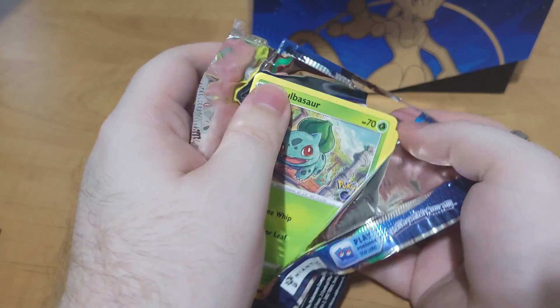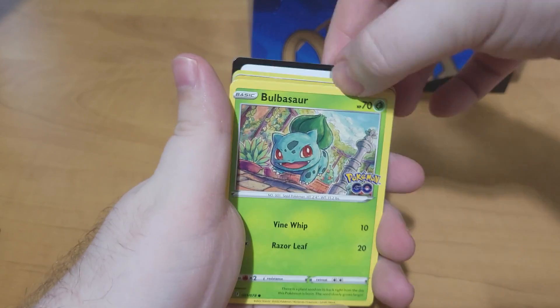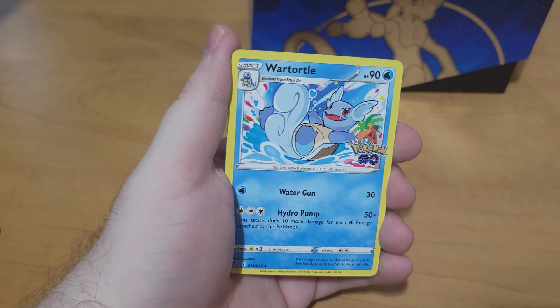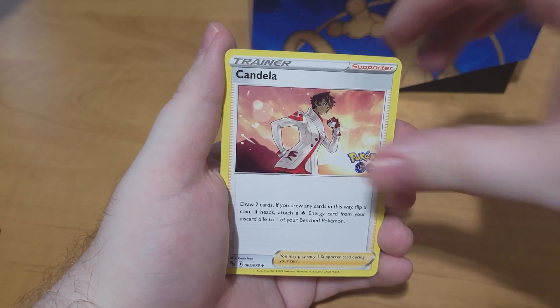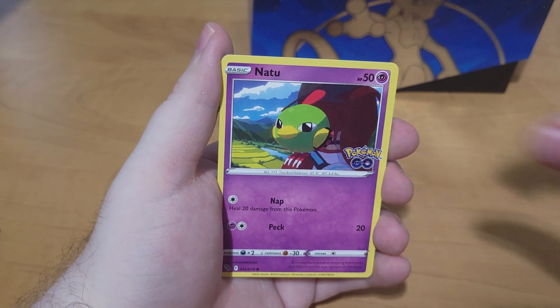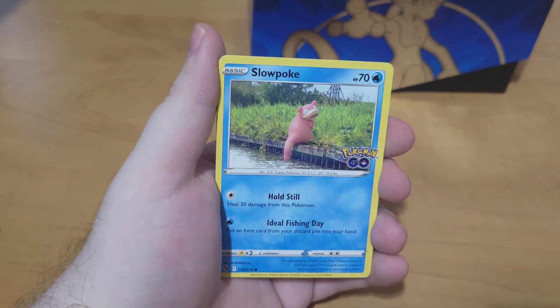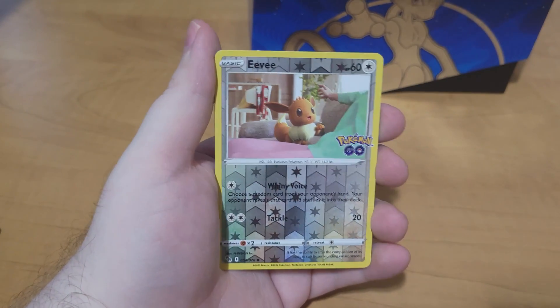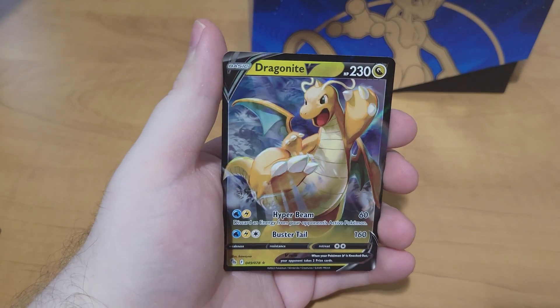And this is the final pack — I'm expecting something very, very good. Four to the front, we got a V-Star card for good luck, and Wartortle, Candela, Ivysaur, Bulbasaur, Natoo, Lampidomp, Slowpoke, Larvitar, Eevee as the Reverse, and Dragonite V.